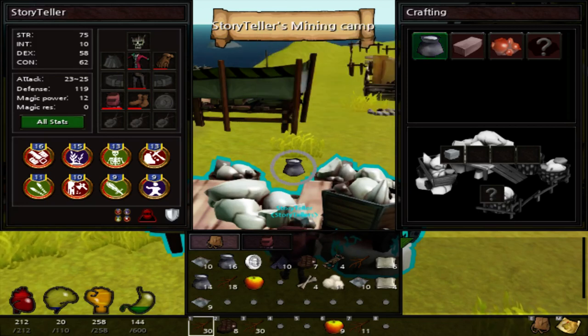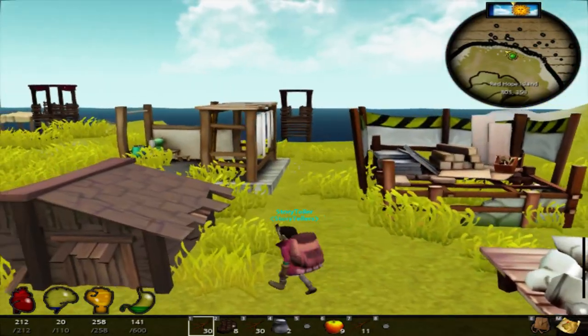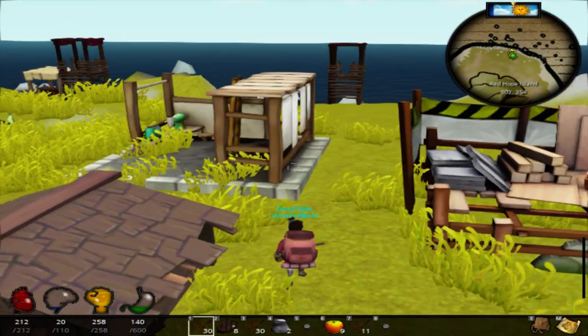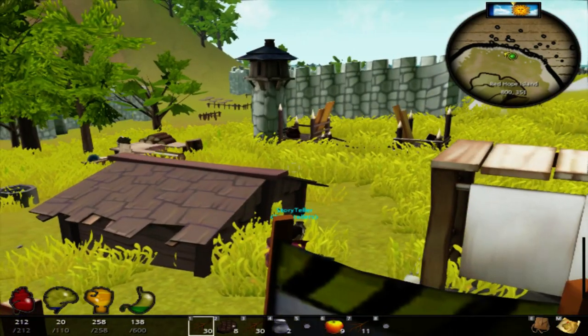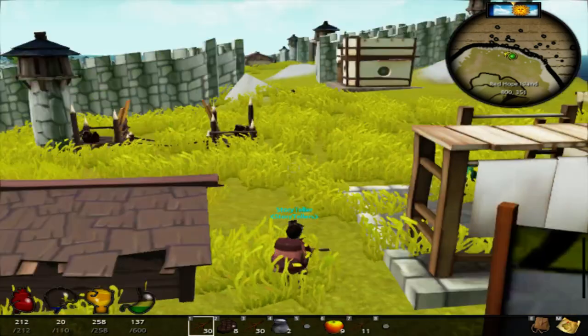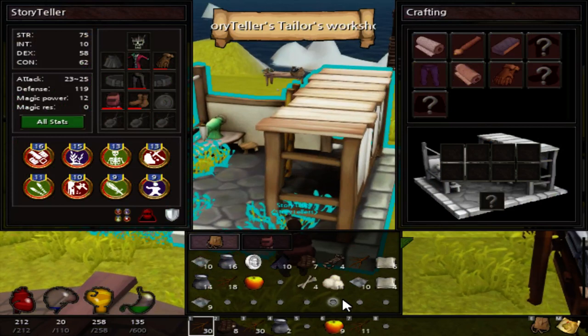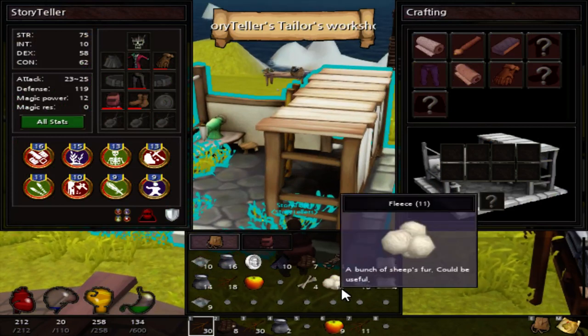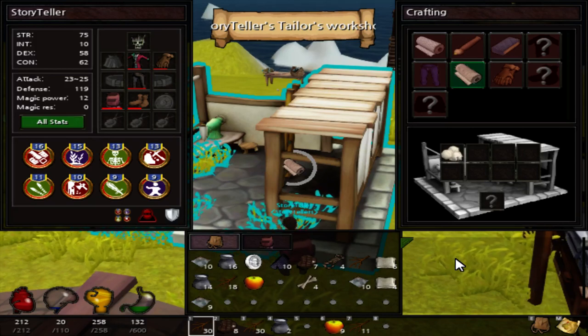I just want to say: if you want to join my server, my guild, or anything like that, just come to me. The coordinates are 800, 800, 351. Come visit me, and if you're friendly and you don't have a red name, I'll be friendly as well.